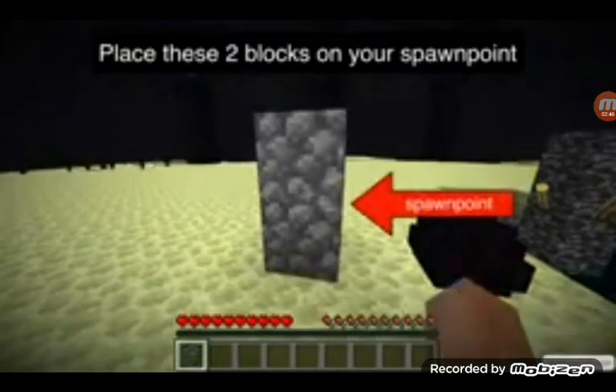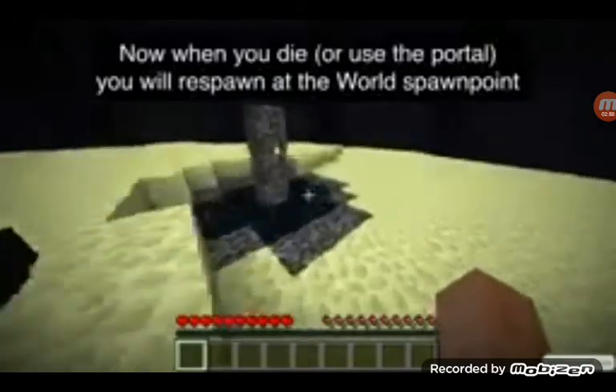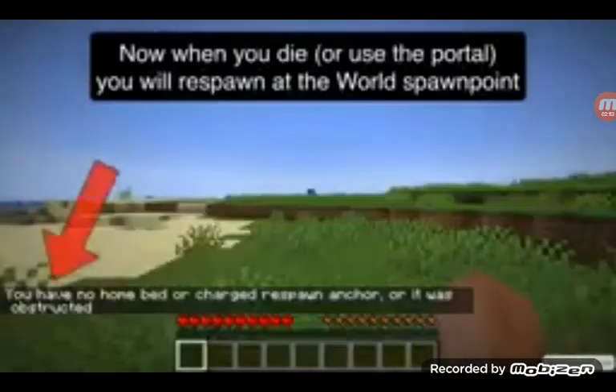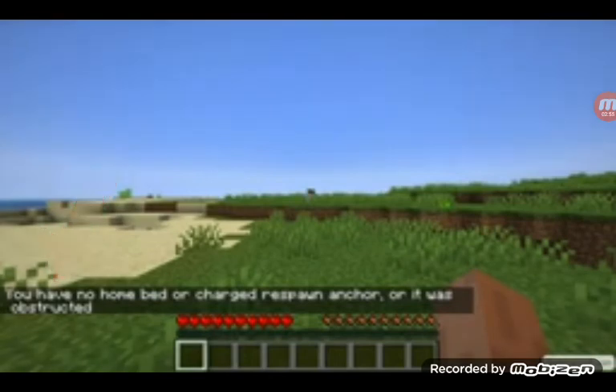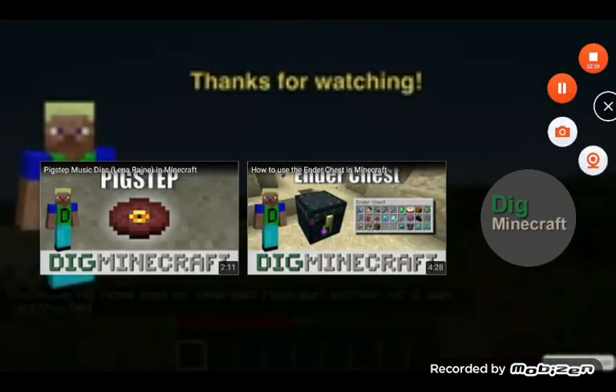These are two blocks. Place these two blocks away from the spawn point. Now when you die, or use the 4D unit, you respond back into the overall world. The end.